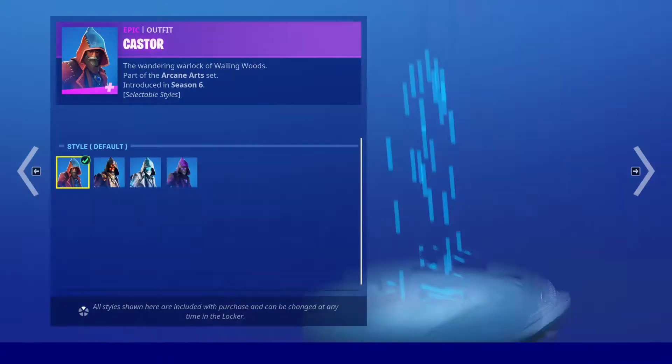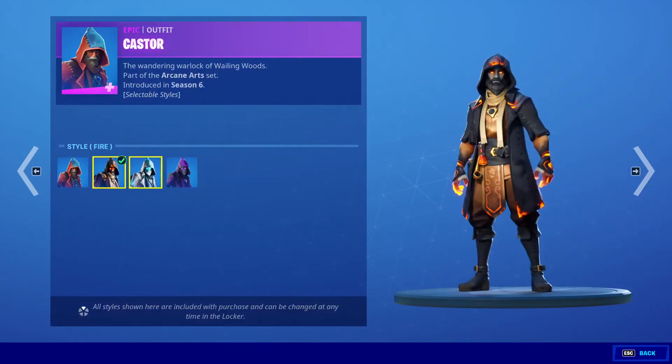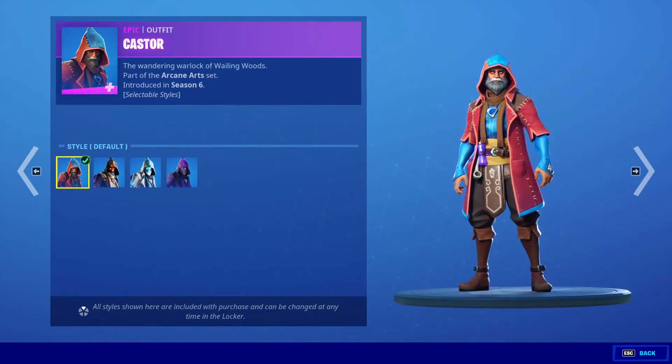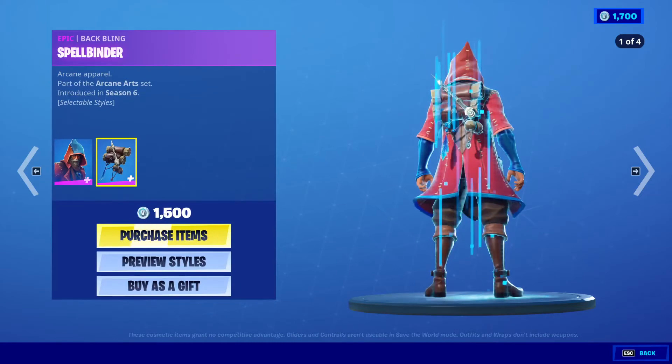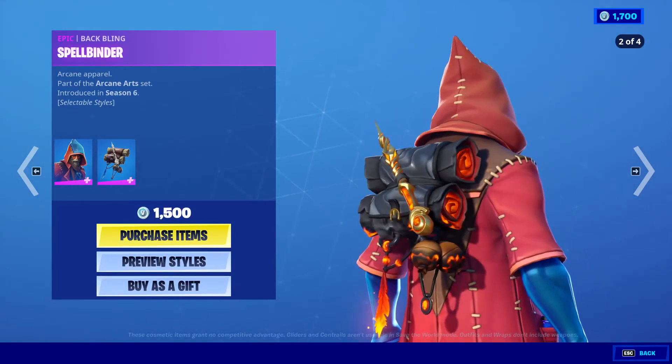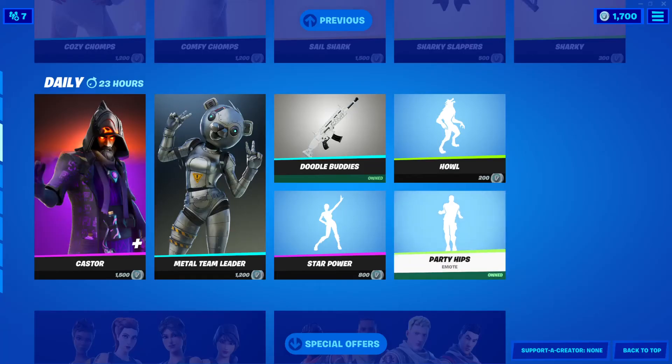Caster outfit is back. She has different styles — she has fire, ice, water, and dark, and the default. And the back bling Spellbinder. There it is right there. And it has the different styles also.